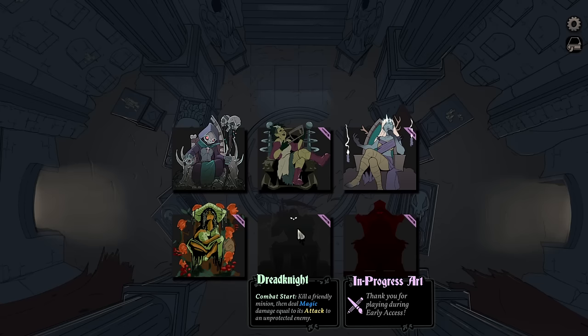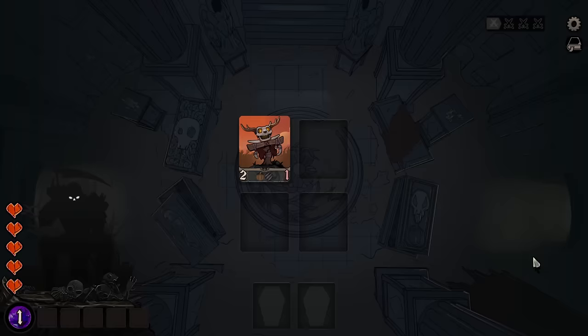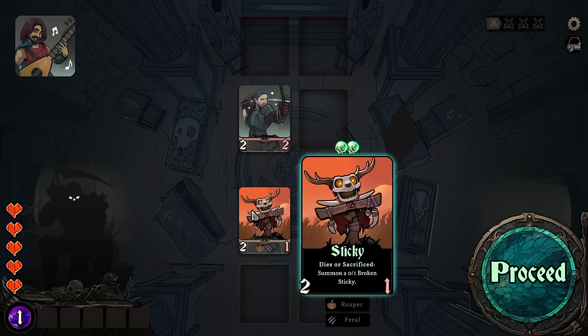We have ourselves the Dread Knight here. Combat start: kill a friendly minion, then deal magic damage equal to its attack to an unprotected enemy. I gotta be honest, it seems, compared to the other ones, quite bad. But we'll just have to see. This is an interesting character to test it out on. When it dies, at least summon something, so there's that.